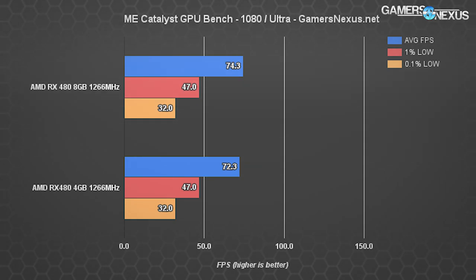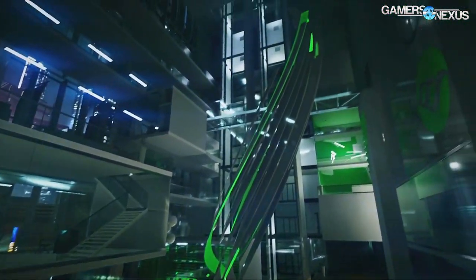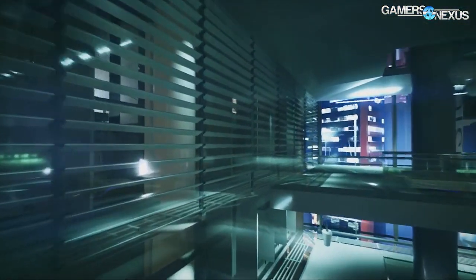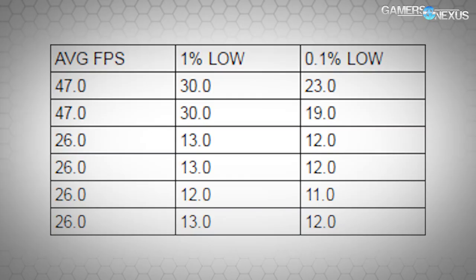Then we look at 1080p Hyper settings, which increases texture quality, mesh quality, and other filtration effects. 1080p Hyper produces dismal stuttering after a few minutes of play — not something you'll see in a short benchmark, but if you're playing properly for a bit, VRAM begins saturating and frame rates drop hard. From the chart, the average looks like 40 fps versus 53 fps — a 27.96% difference — but 0.1% lows are even worse: down to 18 fps from 31.3, a 53.96% difference.